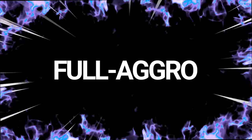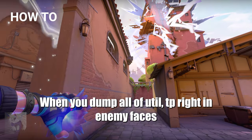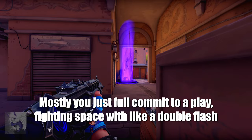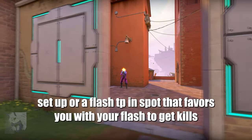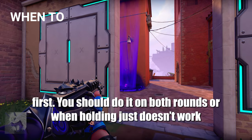Now let's get more specific. When you dump all your util — tippy right in enemy faces as soon as barrier drops or on some good timing for you — mostly you just full commit to a play, fighting for space with like a double flash setup or a flash tippy in a spot that favors you with your flash to get kills first. You should do it on bonus rounds or when holding just doesn't work.